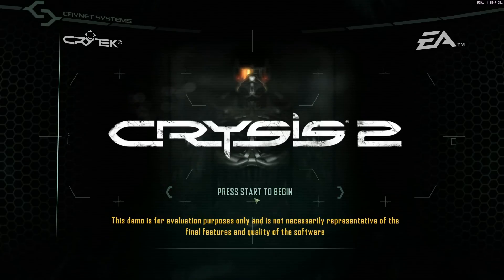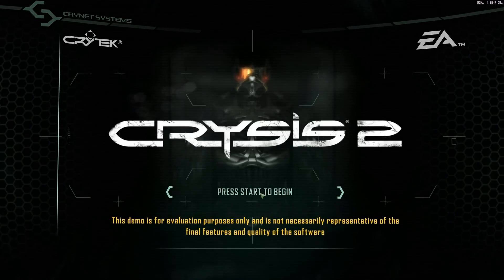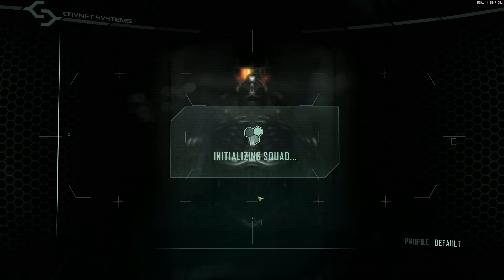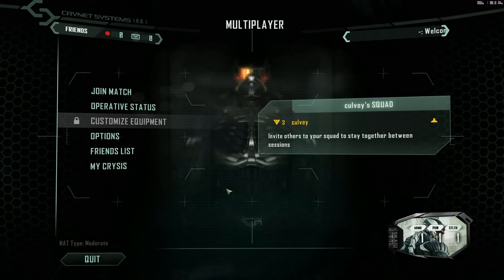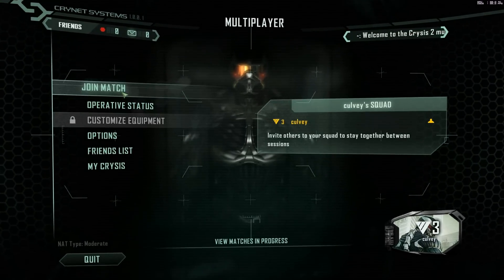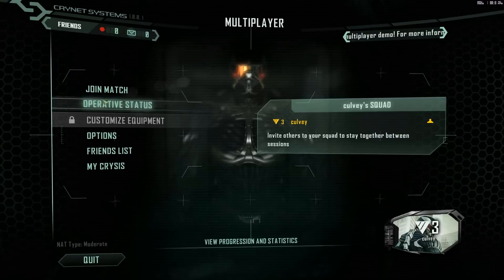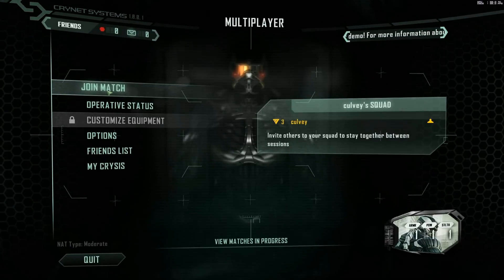Okay, we're now in the game, and I like how it says 'press start to begin.' I'm on a PC, so you have to click this. I think it was a port of a console multiplayer demo, but some people really lost their minds about that. I don't really mind, because this isn't indicative of the final product. Okay, so now we're in the multiplayer main menu, and you see how you can join a match.